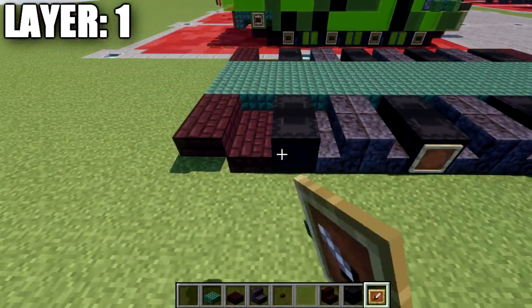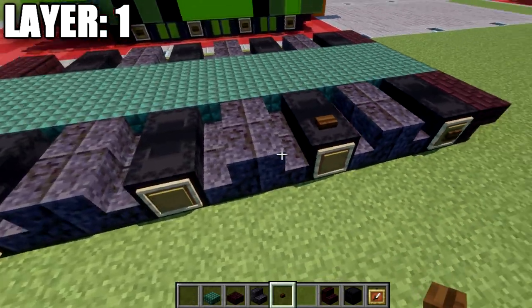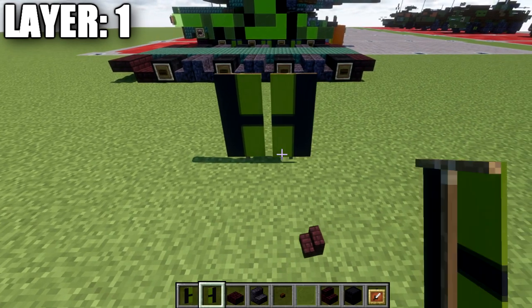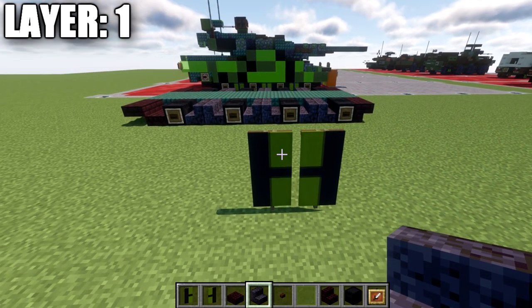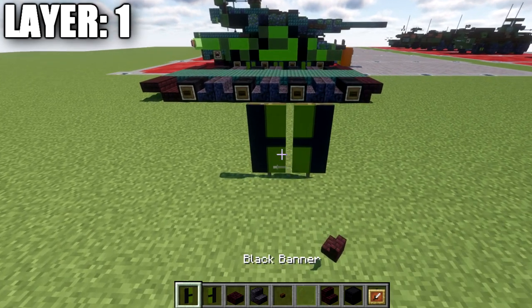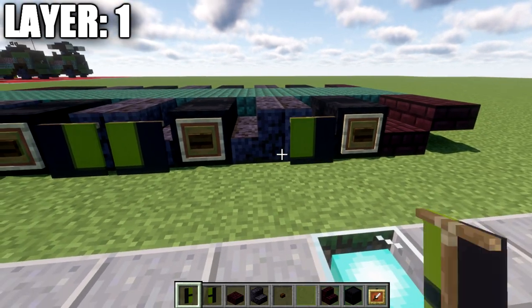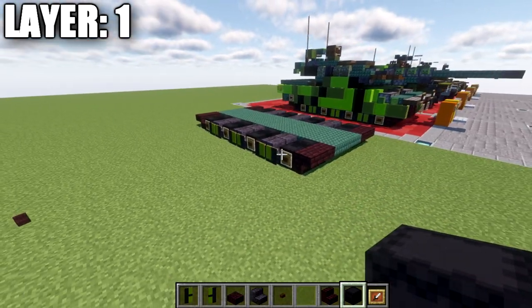After that is filled in, we'll do the same track design on the other side. For the banners: take two black banners and add a vertical line of green on the right side of one and the left side of the other, then a black horizontal line through both. Place these banners on the polished blackstone stairs so that the green sides face toward each other. This helps create the road wheels and keeps that look consistent, really improving the overall appearance of the wheels. That wraps up everything for layer number one.